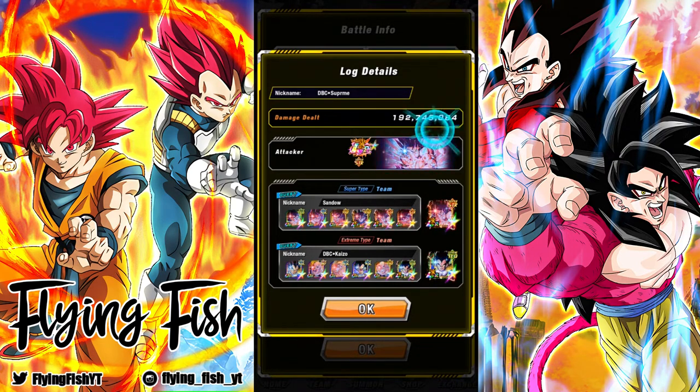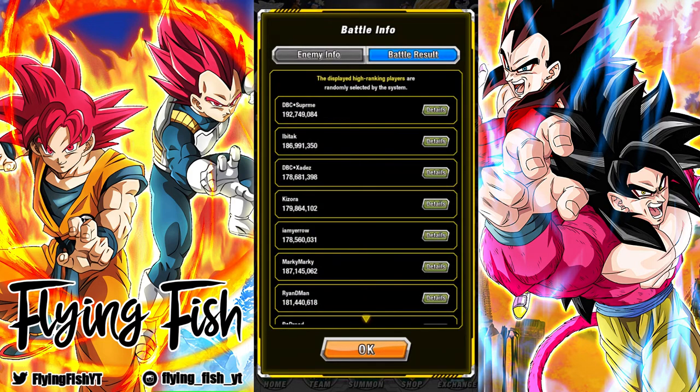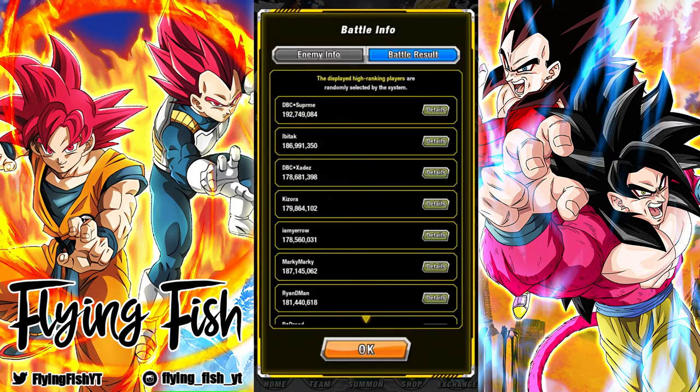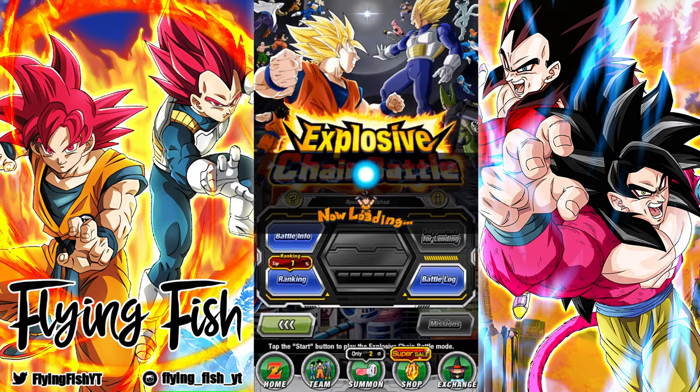The reason why this score is so monstrous compared to the others — this guy has LR Kaioken Goku rainbowed, and then a second LR Kaioken Goku rainbowed, because you cannot pick the same unit to be your attacker and connector. So this guy literally just has two rainbow Kaioken Gokus. Ha — congratulations, you just rainbowed both of them.